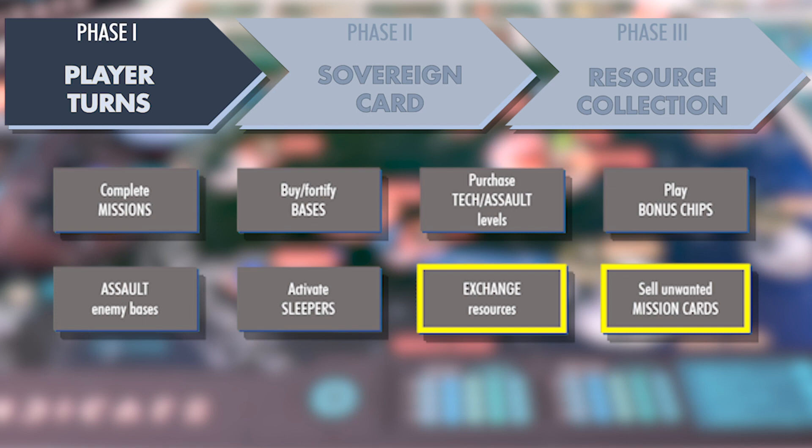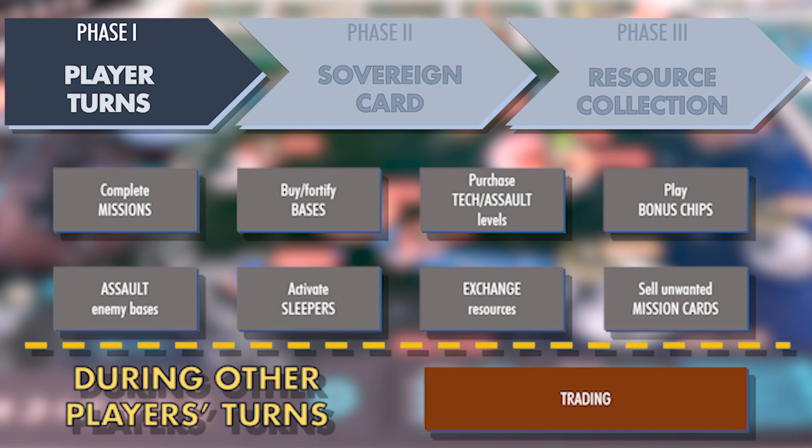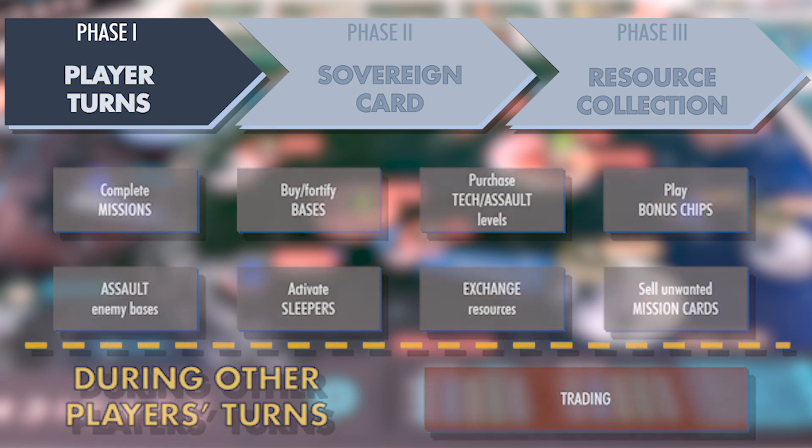The one action you cannot take on your turn is trading with other players. In fact, players can only trade or negotiate alliances when it's not their turn. Once you've taken all the actions you want to take, announce the end of your turn, and the player clockwise to you will begin their turn. We'll cover all the actions in more depth in subsequent videos.